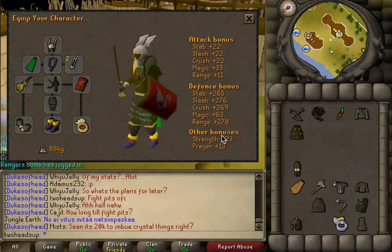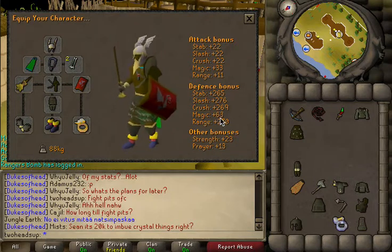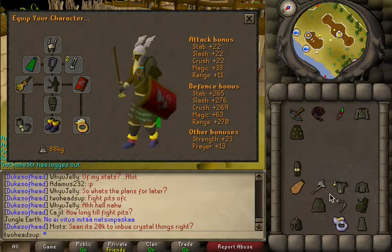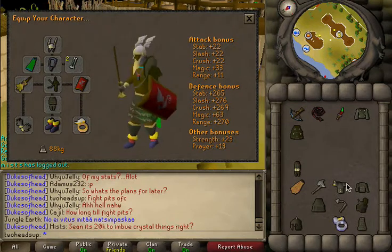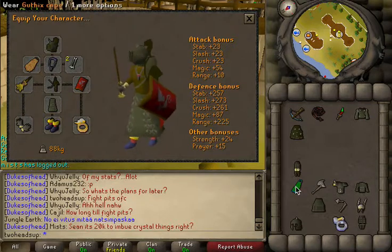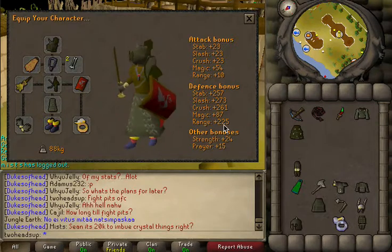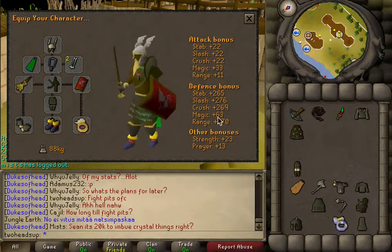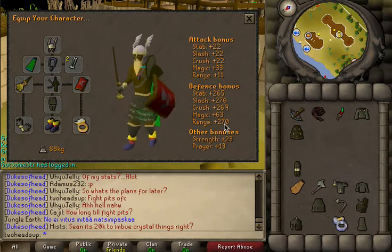And look at this — I'm in the 260s, 270s: 270 range defense bonus. This is the highest mage switch setup with the highest range defense out of all the mage switches. The Varex switch — Arum's skirt and Fire Cape — gives a range defense bonus of 225. But my setup is almost 50 range defense points higher.